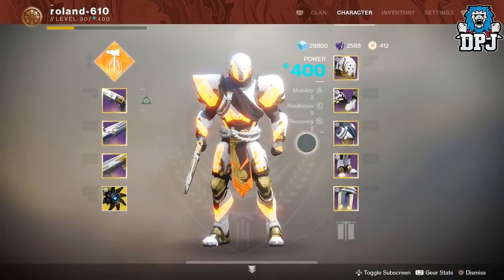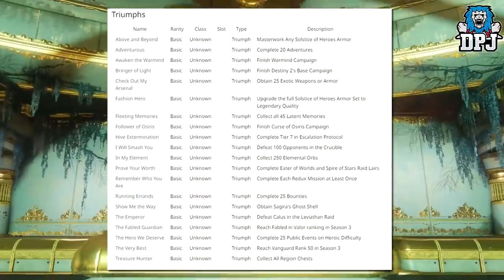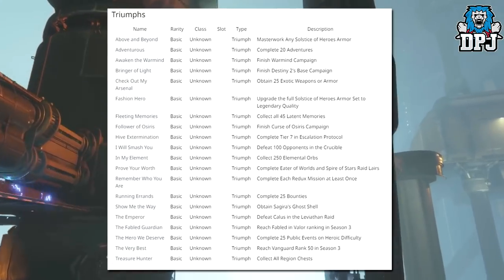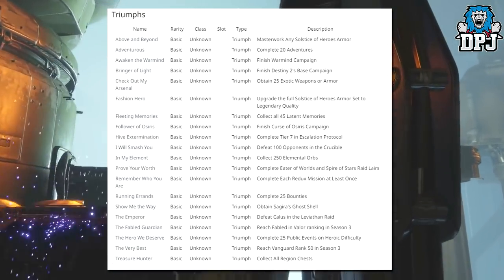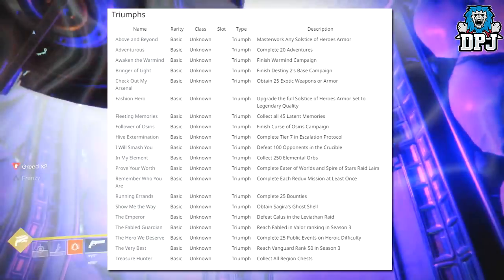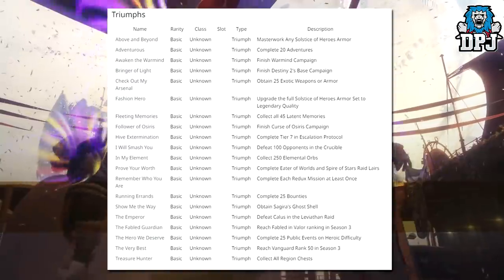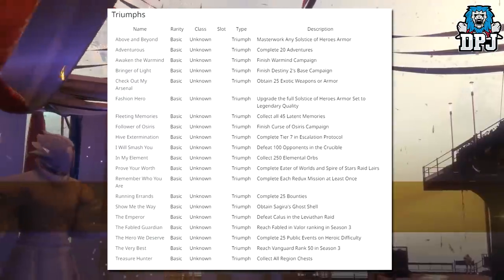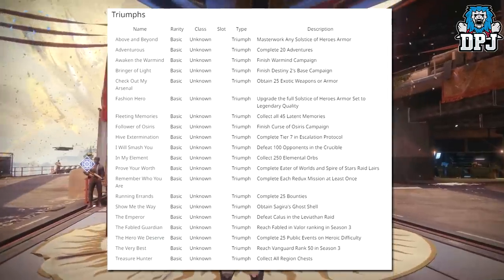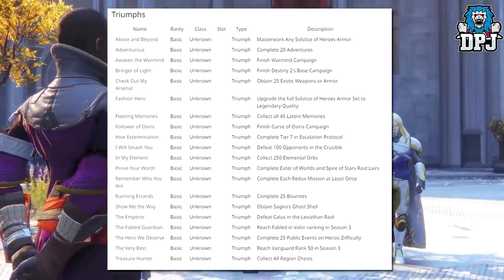We have some more triumph challenges. Above and Beyond: Masterwork any Solstice of Heroes armor. Complete 20 adventures. Awaken the Warmind: finish the Warmind campaign. Bring the Light: finish Destiny 2's base campaign. Check Out My Arsenal: obtain 25 exotic weapons or armors. Fashion Hero: upgrade the full Solstice of Heroes armor set to legendary quality. Fleeting Memories: collect all 45 latent memories. Follower of Osiris: finish the Curse of Osiris campaign.